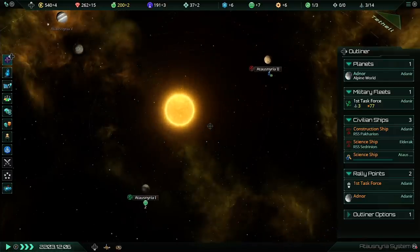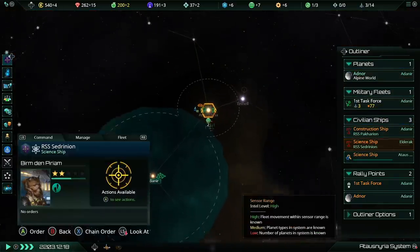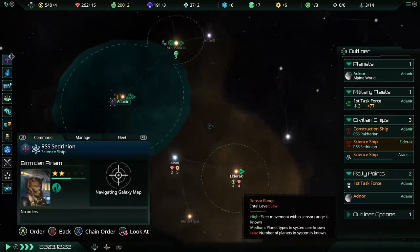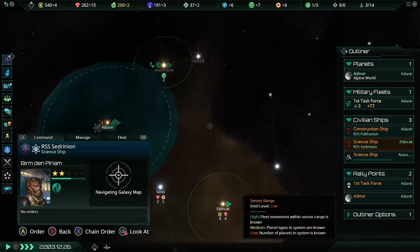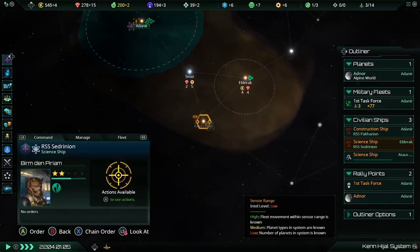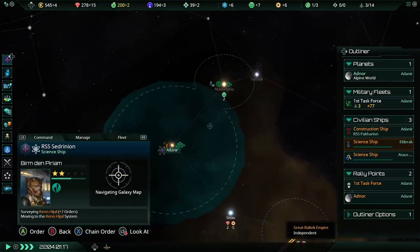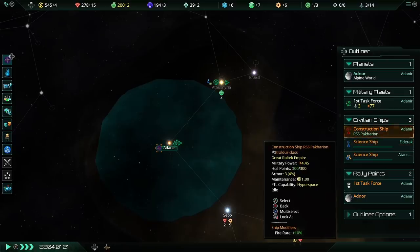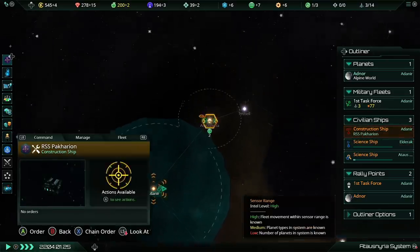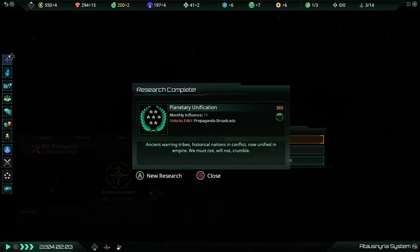We found another anomaly with a 0% failure risk thanks to all our modifiers stacking together — our careful scientist really helps. Our second science ship is idle, so I'll push down on the left stick to zoom to it and get it to survey another system. I'm also going to preemptively move my construction ship over to the Ken Hygel system since we're going to colonize there.